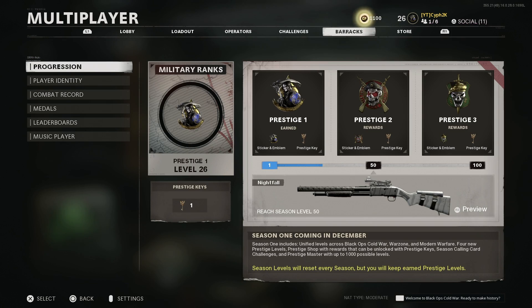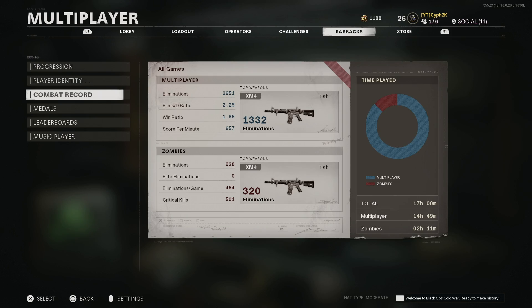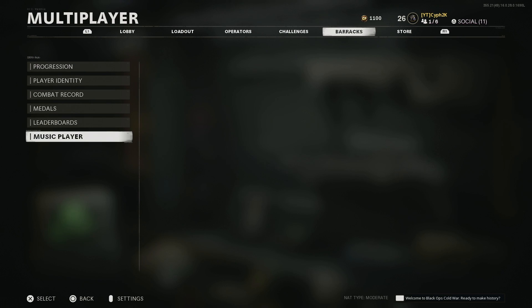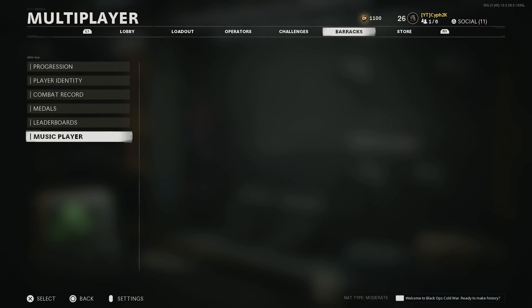One thing I want to talk about is the leveling up system — it's kind of weird, I don't really get it. I'm Prestige 1 Level 26. I don't know what the Prestige Key is for; I'm still trying to figure out how to use it. If anyone knows, let me know in the comments down below.